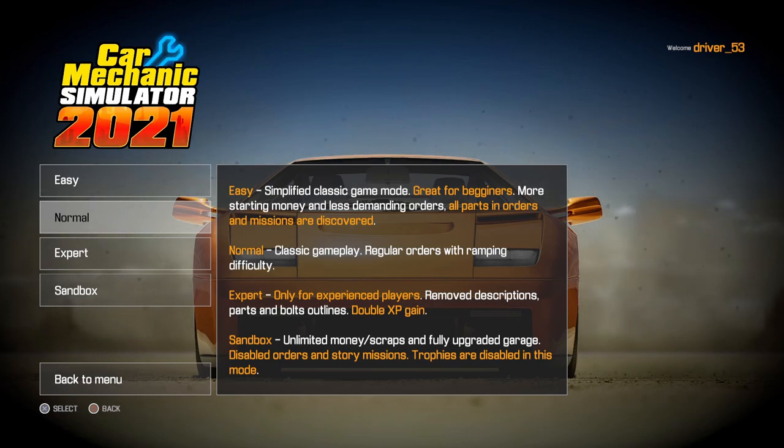Normal is classic gameplay with regular orders and ramping difficulty — if you're a bit experienced with the game, go ahead and try this one. Expert is only for experienced players — it removes descriptions, part and bolt outlines, but gives double XP gain. So if you really know what's needed in assembly or disassembly and want to go fast, expert gives you double XP.